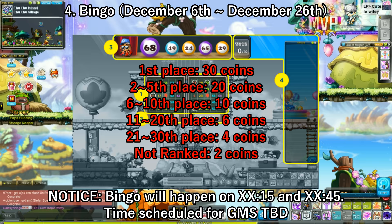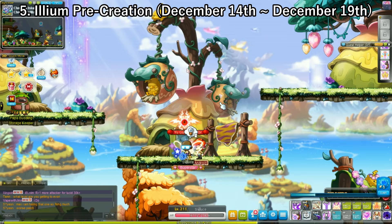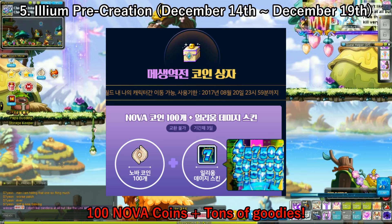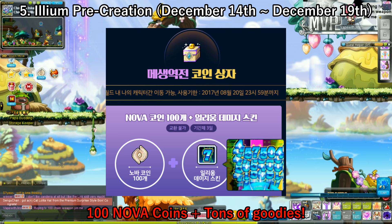The next one is the Ilium pre-creation event. Starting December 14th, after Winter Bard — the 4th episode of Granithadium — comes out, you are able to create an Ilium, but you will not be able to play it until December 20th. Upon creating this Ilium, you get a package containing 100 Nova coins plus a bunch of other goodies, which I'll link in the description. So just make sure you create your Ilium after the 14th and you'll get 100 Nova coins just like that.